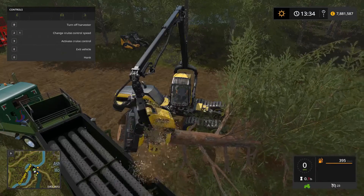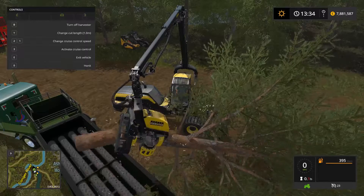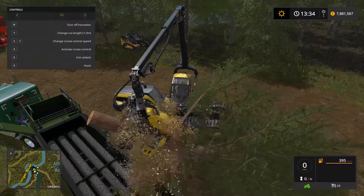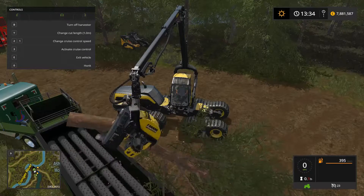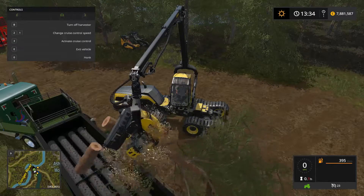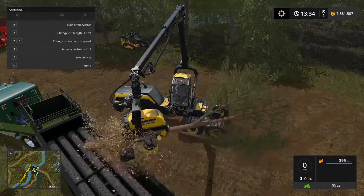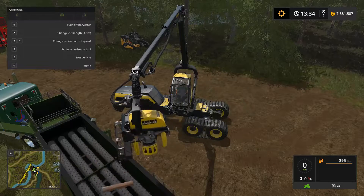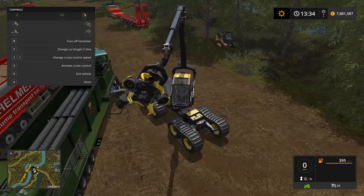I do like the scorpion keg — it's a nice piece of equipment. It takes a minute or two to get used to the way the controls work on it, but after that it's a piece of cake. You can clearly turn a tree into scrap wood in seconds.